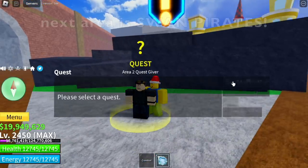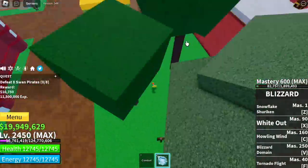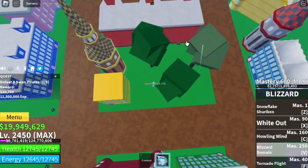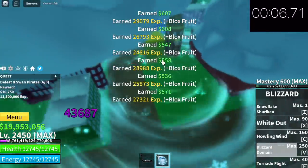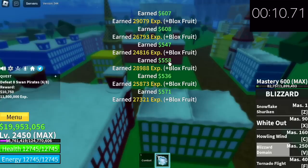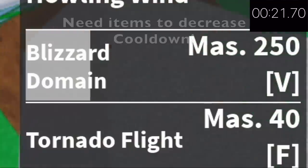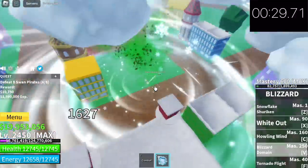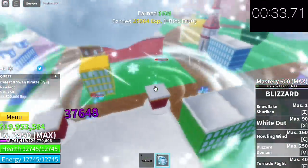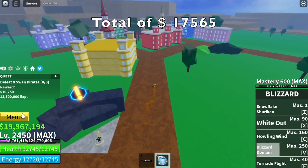So for our next mob, I tried grinding the Swan Pirates with the Blizzard Fruit — same character, same mastery at 600, and we're using the Santa Hat. We're gonna use the V skill. Good thing we can lure all the Swan Pirates here — about 6 at a time — and with just one skill we can defeat them. That's really fast. One good news is that they spawn faster, though the reward is lower. For farming this kind of mob, we need to decrease the cooldown — Choppa Hat or other items; comment them in the comment section. You can also use the Coco Hat. 35 seconds — we were able to grind Swan Pirates for a total of 17,565 bellies.